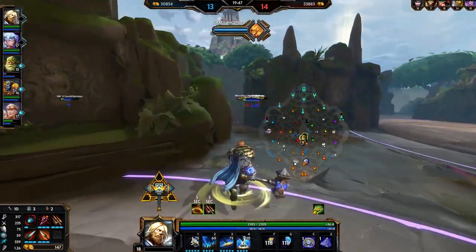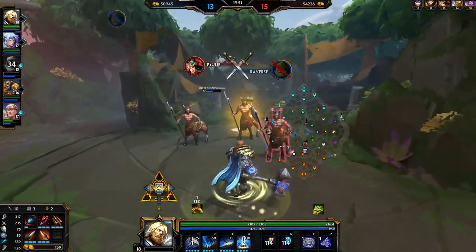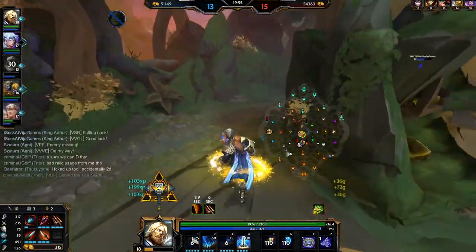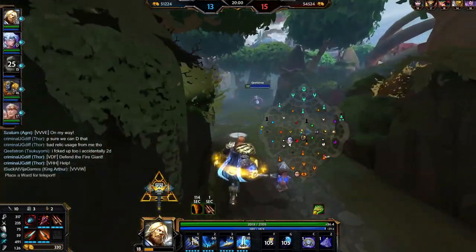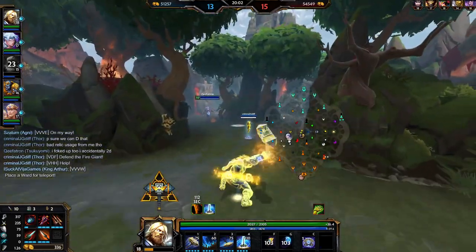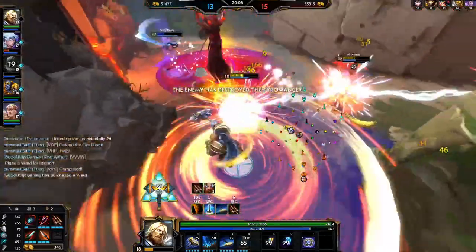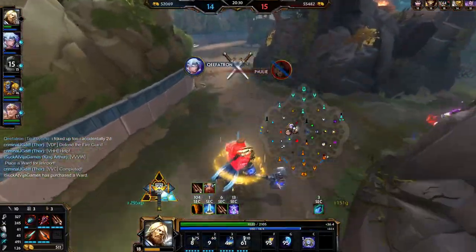Our support gets picked in mid here and it's obvious they're going to pull pyro, so I make the call to defend. We're only down 3k gold, and a 4v5 is not so bad if you can play slow and smart. Guan called to place a ward for teleport, so I drop one immediately before ulting. They did manage to secure pyro, but it was still good for us in the end because we decimated them in the fight afterward.